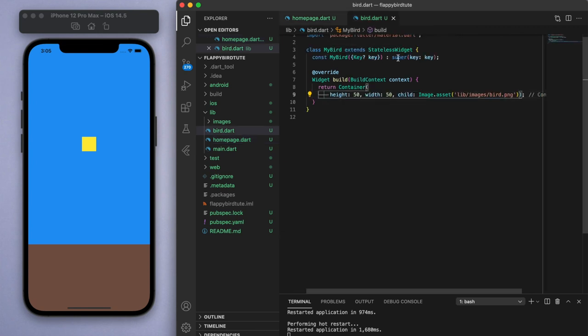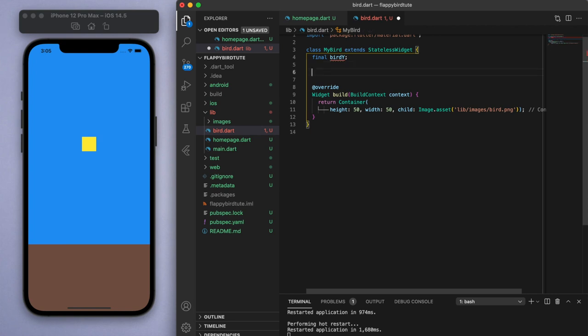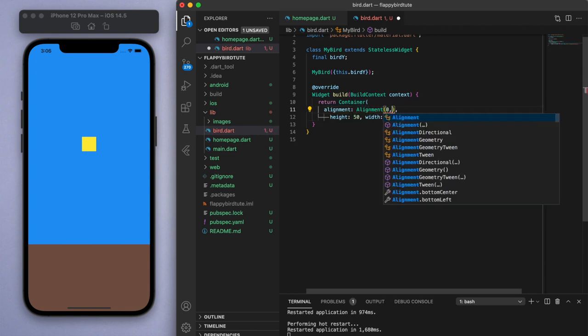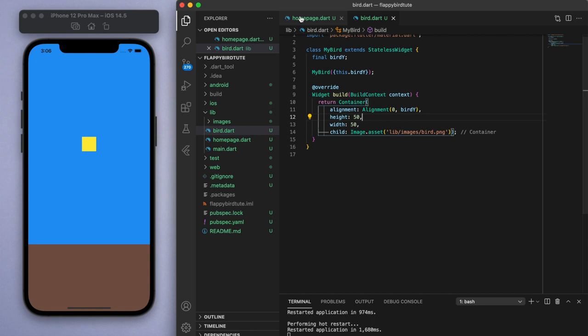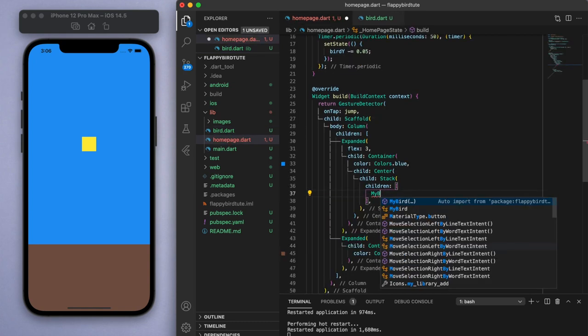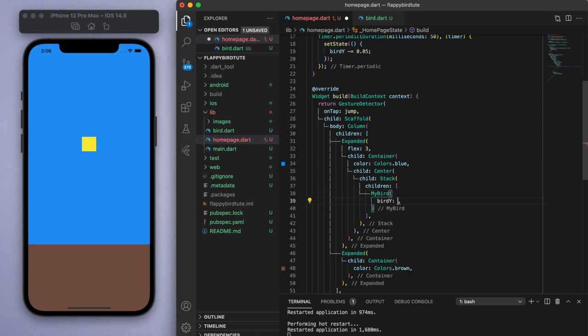The other thing is the alignment. So let's create a final birdY parameter and create the necessary constructor. Then we can set the alignment to be 0 and birdY. Now we can get rid of the old container and put in MyBird, passing through the y-coordinate. Let's see how our bird looks — and awesome, there it is.